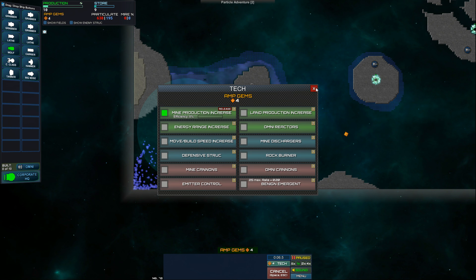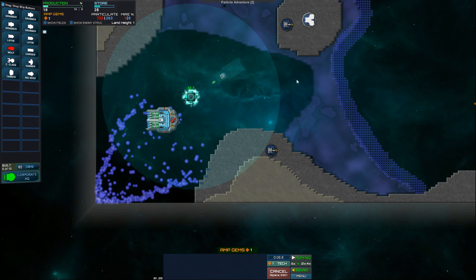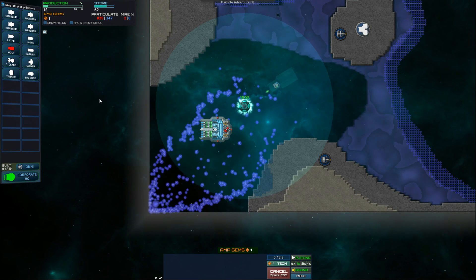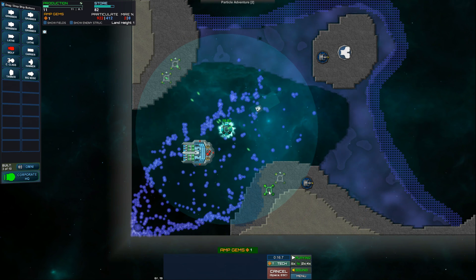Although the carrier is a good choice as well. I do have five amp gems. Let's up my mine production. Let's get the omni reactors and cannons, because I'm going to want that very soon. And it looks like we're going to need an energy range increase. I think that's going to put us in range of that.